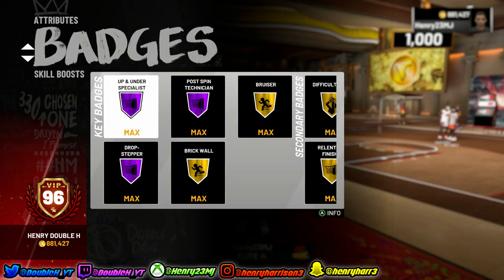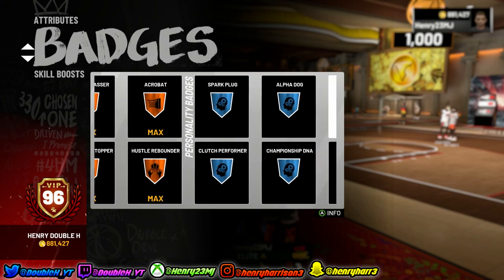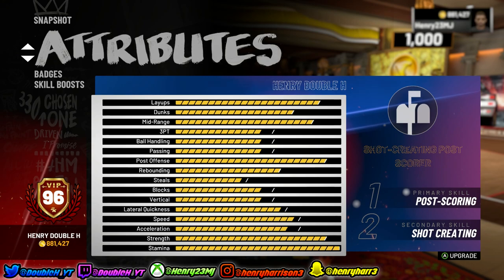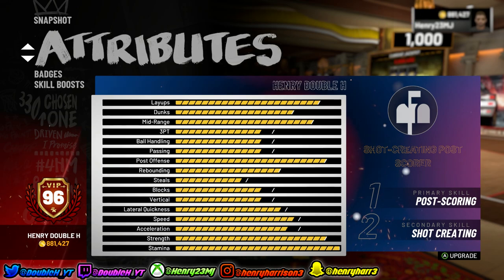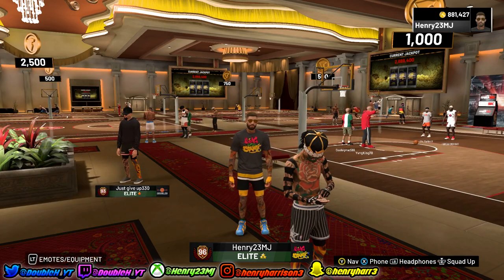Why did I go away from this post scoring shot creator with all its badges maxed, even Alpha Dog, and he's a 96 overall? Why did I stop using this build? Why did I stop grinding? Why did I delete this build? Why did I stop with this build months ago when I already grinded this far?